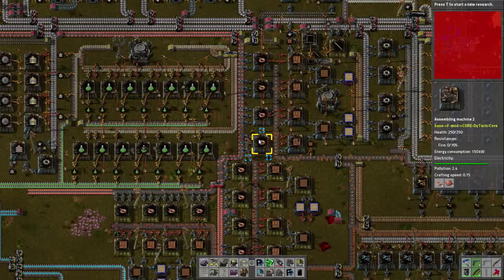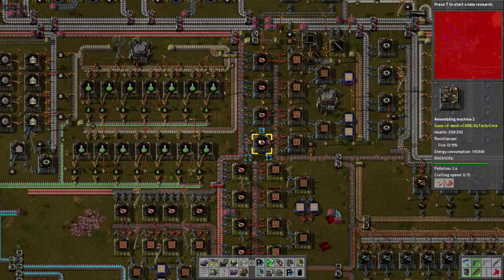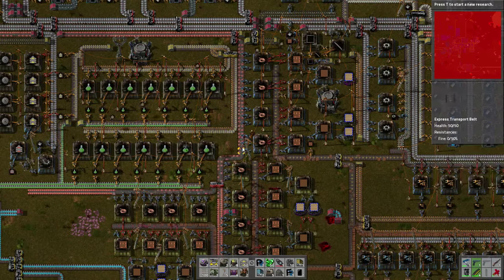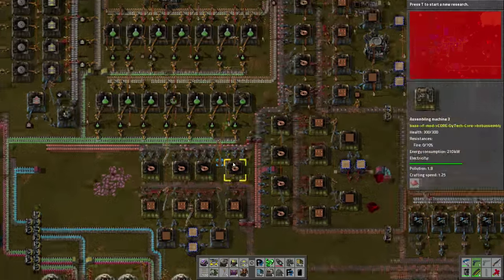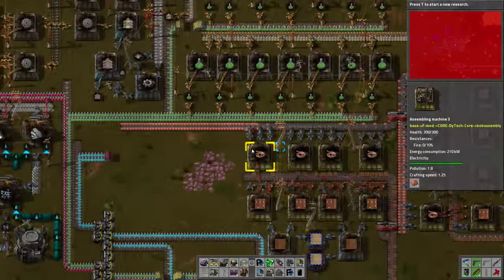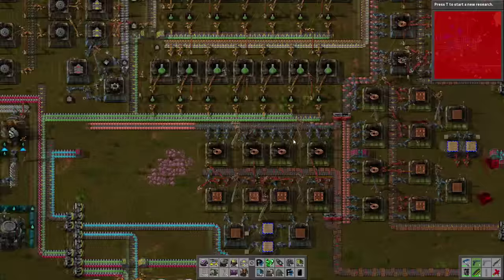Ladies and gentlemen, hello and welcome back to Factorio, my name of course is Overpotato. As you can see, in the last episode we were working heavily on making sure that our copper area was working. Why the heck is there a normal piece of belt down there? That does not make sense to me.